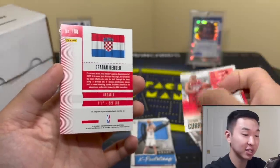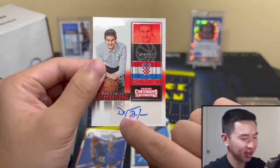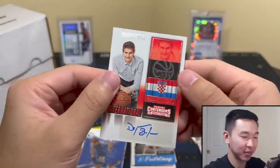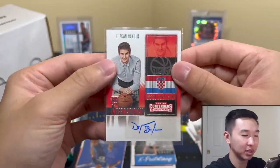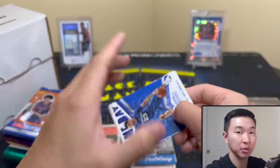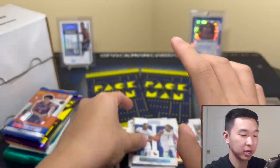If this is 16-17 we are jumping for joy. There's an autograph - I don't really know what's going on but there's a lot of ink. Dragon Bender - wow, I remember him being drafted. Hasn't exactly panned out, but that's pretty cool - one of the top picks. If it's 16-17 we are pretty happy. I've pulled some decent autos from this stuff. Murray rookie, Hurdle, and that might be it - Marquis, Chris, and Curry. Lucky Curry if it was 16-17.